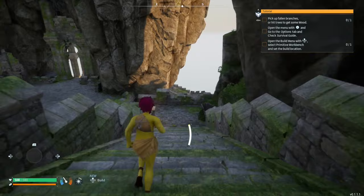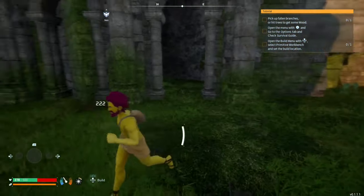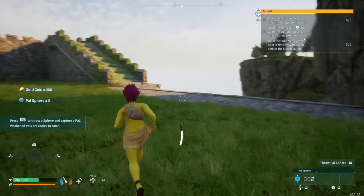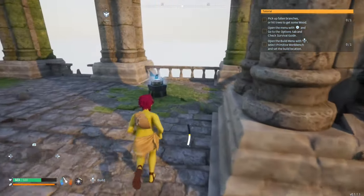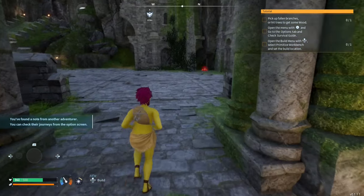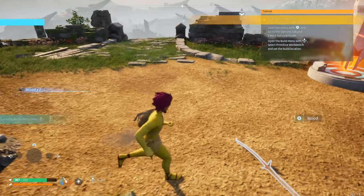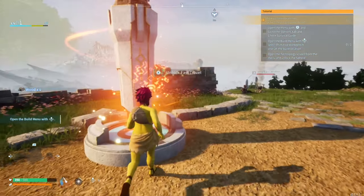Once you load in from making your character, you're going to want to slide down the stairs behind you, jump over the wall, and you should basically land at a chest. Make your way back up the steps behind you, grab the castaway note, and once you make it past the second set of steps there should be another chest. Make your way back to the starting area and gather sticks and stones as you walk to the first NPC at the campfire.